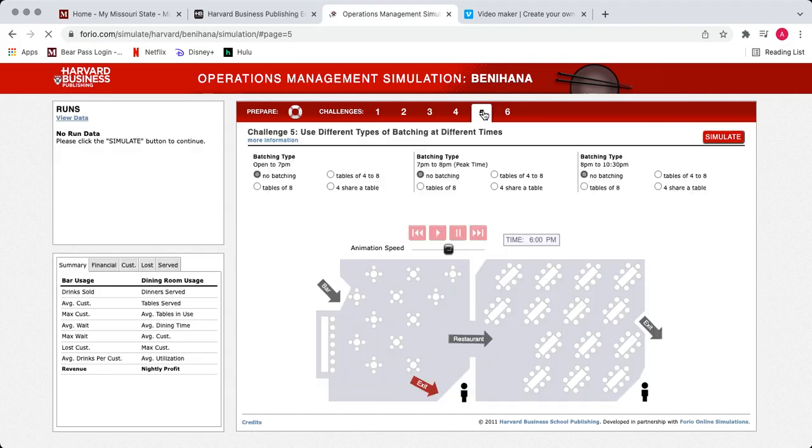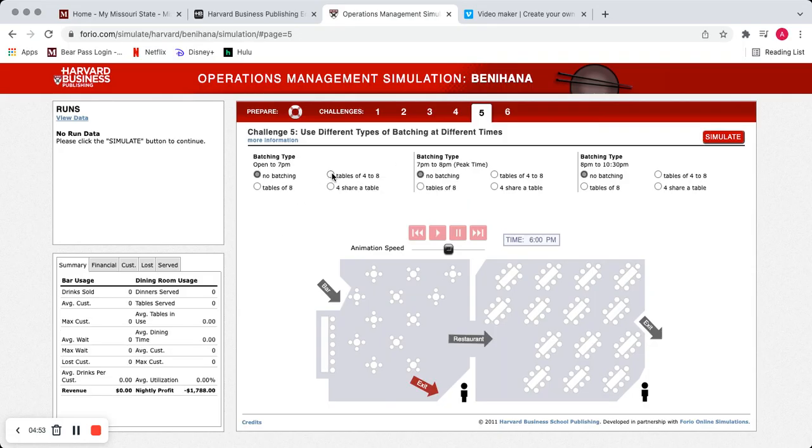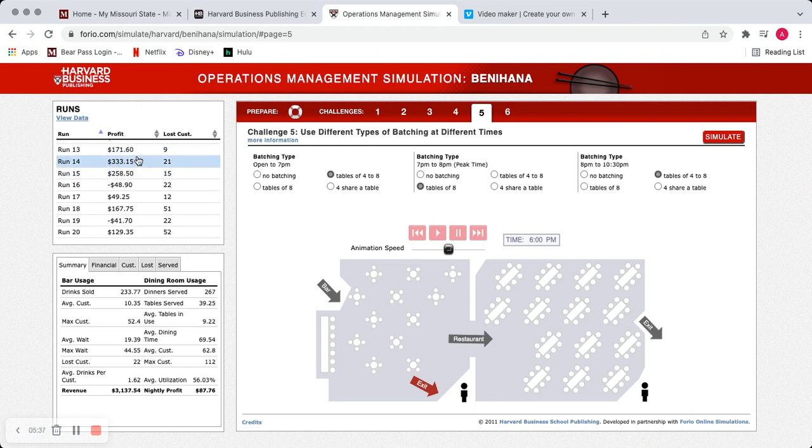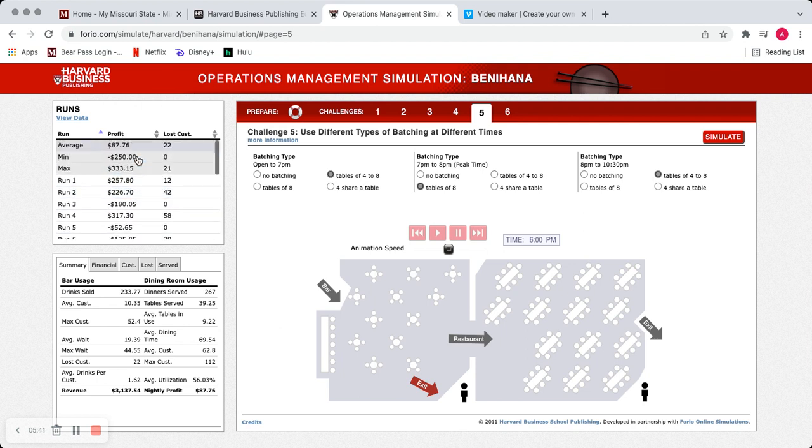For the batching size setting, in my head from open to 7 and from 8 to 10:30 we're probably not going to see a lot of people, so I thought tables of four to eight made sense — using batching but in lower numbers since the rush isn't there. Then obviously tables of eight during the peak 7-to-8 hour. But when I ran that I was not seeing good numbers at all — I was losing a lot of money and customers. The best hour in that run was $433, and that was the best of the entire day.